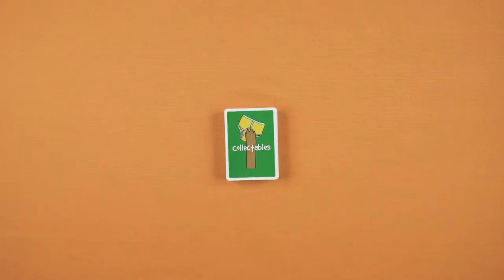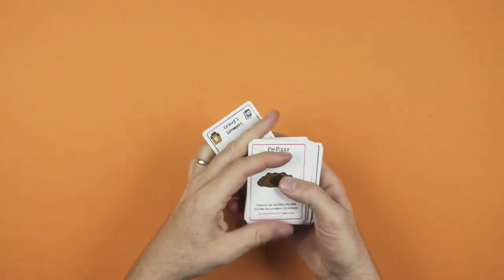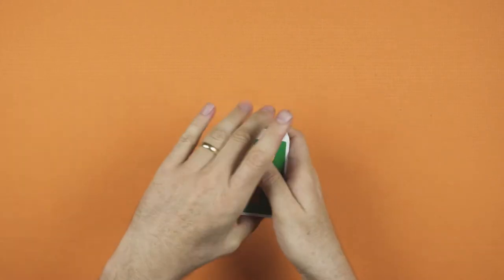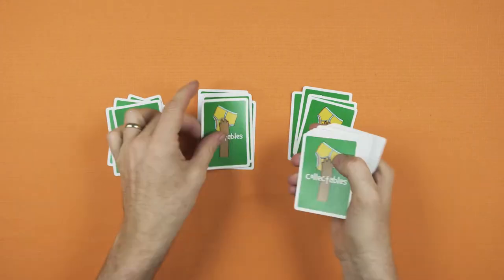Next, find the Ultimate Paw of Pilferage and Poo Pizza cards from within the collectibles deck and put these to one side. More on these cards a bit later. Shuffle all remaining collectibles and deal each player five collectibles cards face down. This is your starting hand.